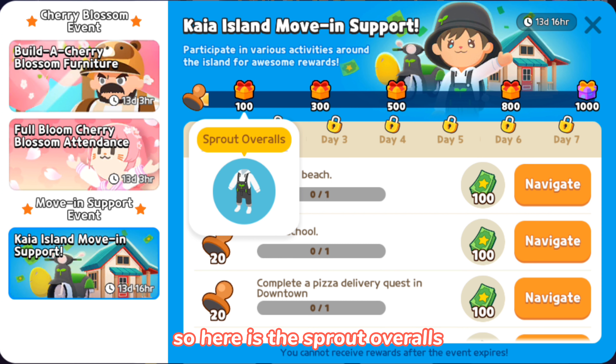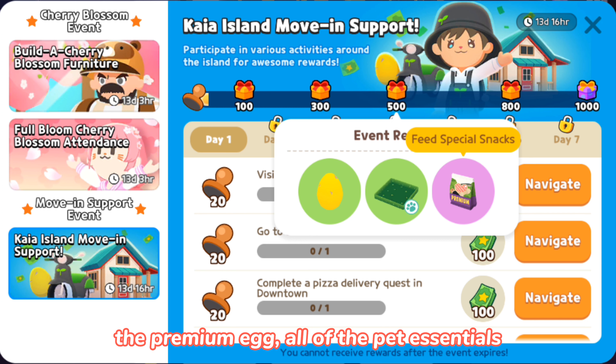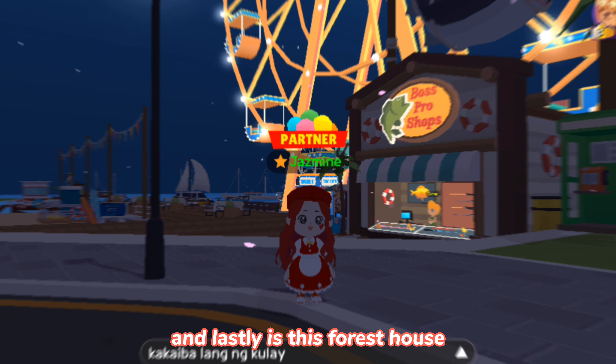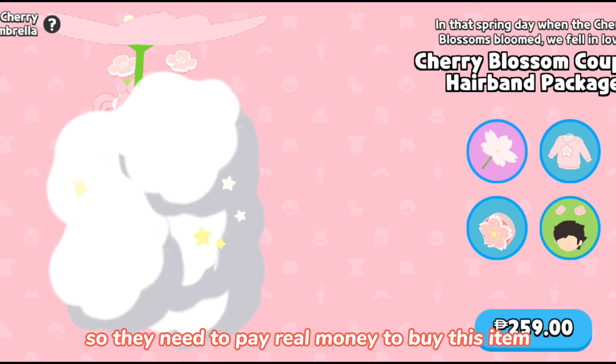Next is the move-in support event. You need to do this quest daily to receive awesome rewards. Here is the Sprout overalls, the scooter, the premium egg, all of the pet essentials, the Sprout cup and shoes, and the backpack. And lastly is this forest house.